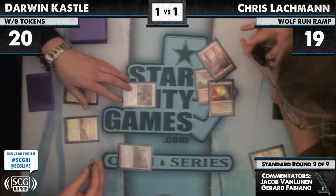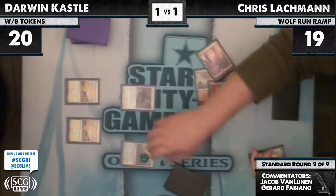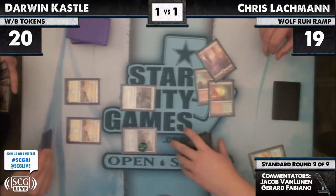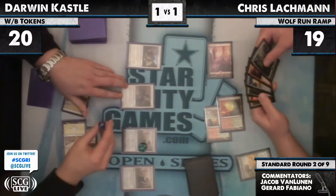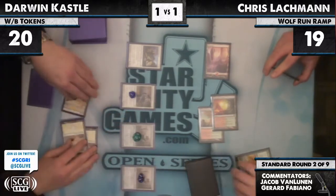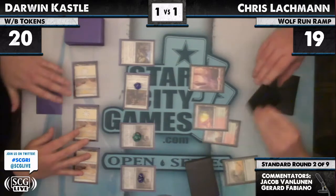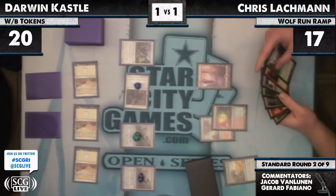Darwin puts a counter on the Shrine — Shrines all get a counter at upkeep. Can't forget. There's another Shrine and a Doom Traveler — the Shrines will tick up to two and one. Darwin attacks for two. Lachman draws for his turn. Lachman doesn't Naturalize — how much does the Shrine cost to Sacrifice? Three mana, I believe.